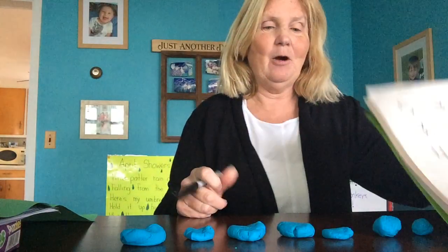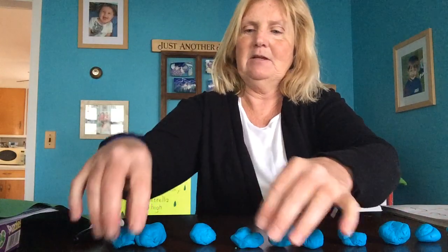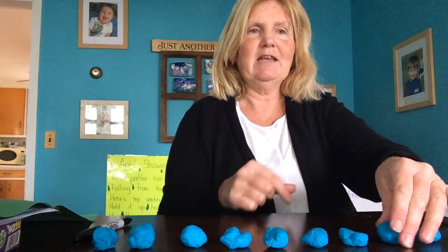Now I'm gonna make ten. How do we write ten? Write a one and a zero — the one comes first. Let me count out ten play-doh balls: one, two, three, four, five, six, seven, eight, nine, ten. Let me double check — make sure you can see them all: one, two, three, four, five, six, seven, eight, nine, ten. I've got ten of them across my board.